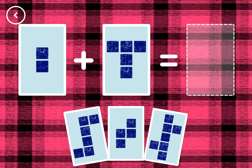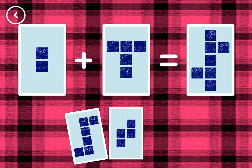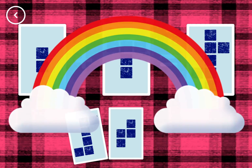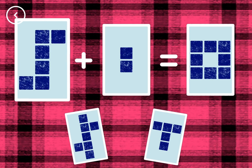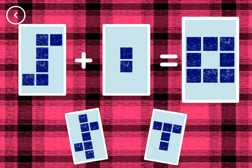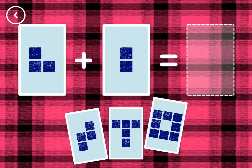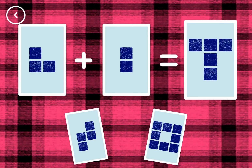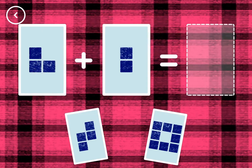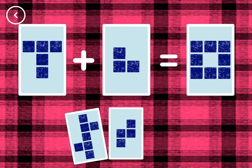If you start with this many and add this many, how many do you have? Seven! Two plus five equals seven! Yes! Eight! Six plus two equals eight! That's the correct answer! Five! Three plus two equals five! Correct! Eight! Five plus three equals eight! Woohoo!